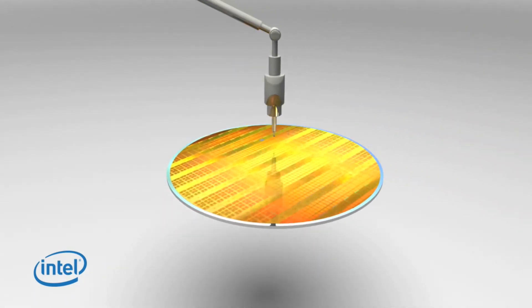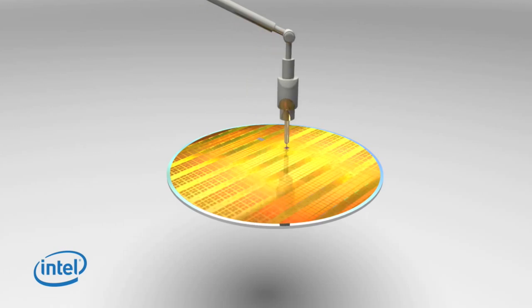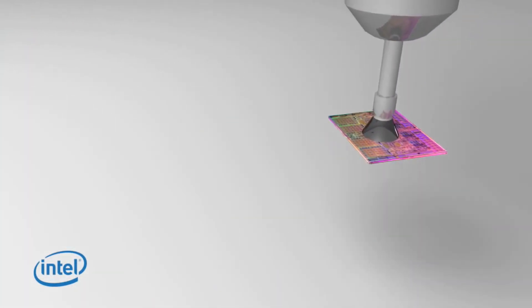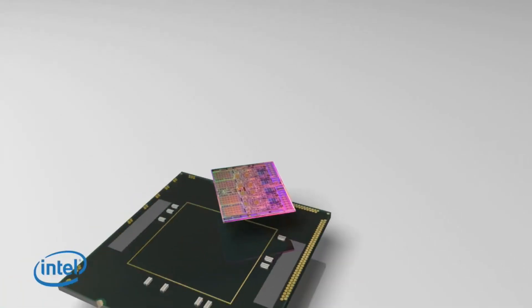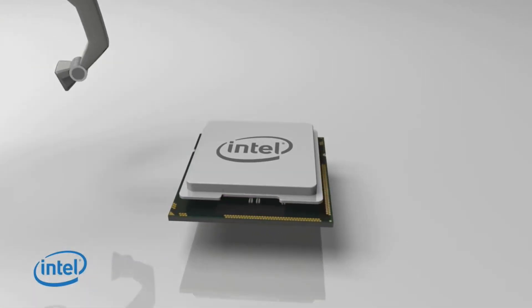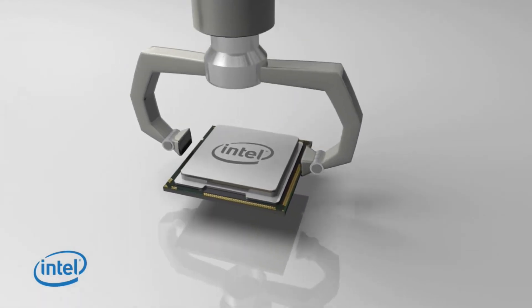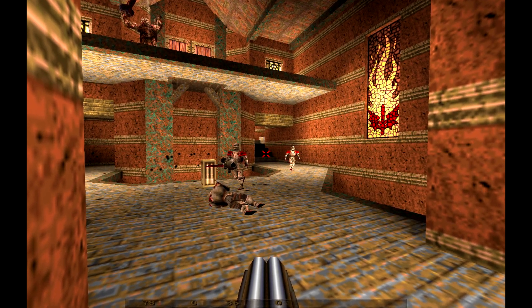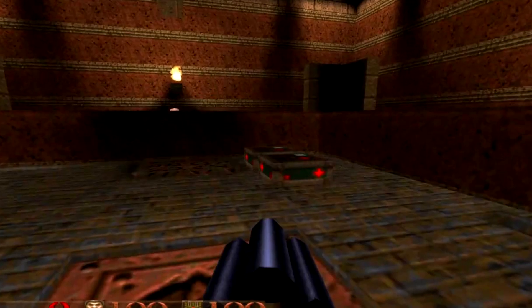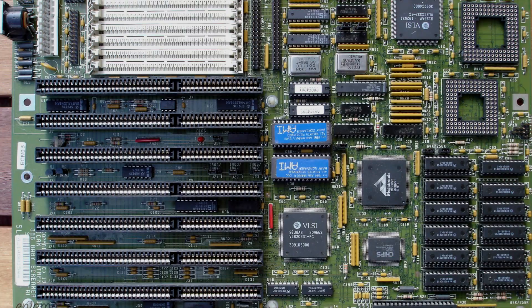True, a 2500K might lack the 'transformerness' of a pointy metal thing with spinning fans and lights, something I'm yet to fully comprehend. I try to cover up any latent LED lights because they're a glaring eyesore when you're actually trying to game, but that doesn't make a good processor any less central to your gaming experience. Let's not forget that up until 1996 and Quake, games used software renderers running off your trusty 386.